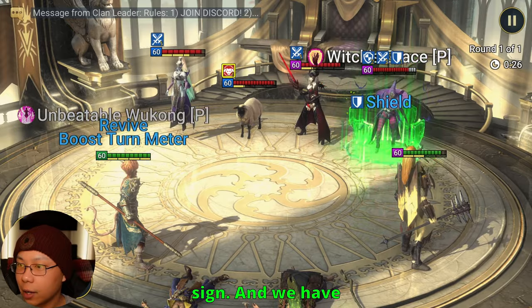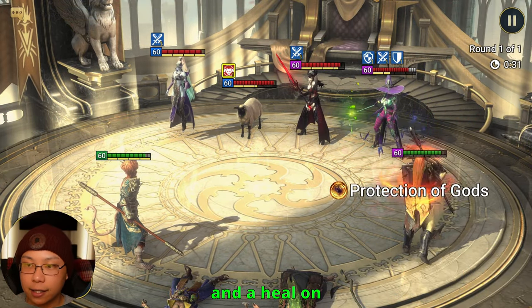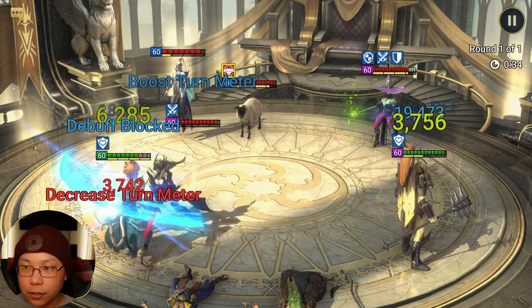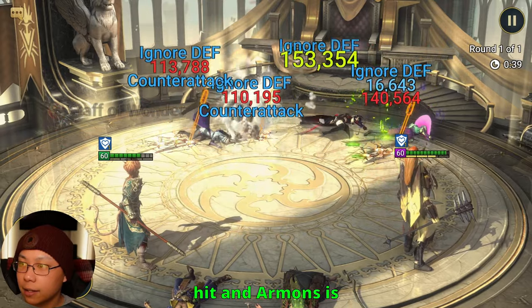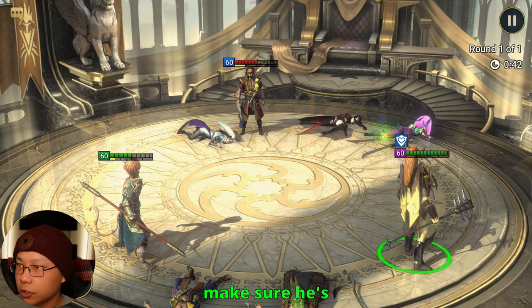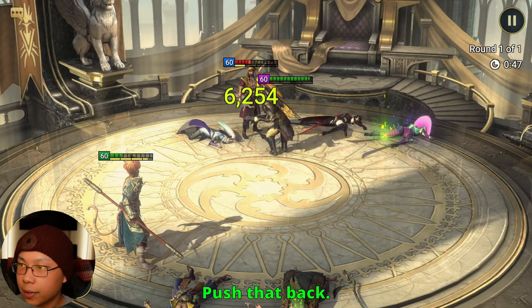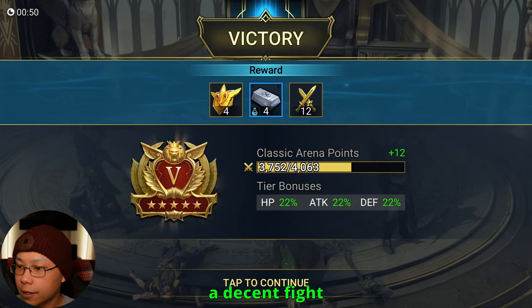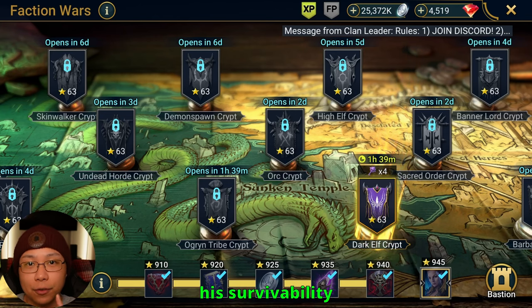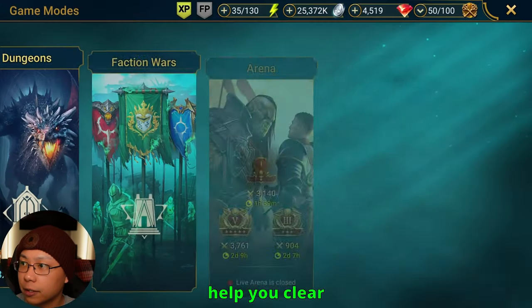We have Sun Wukong, so we're going to place a shield and a heal on everybody. Shields are very OP in this game because we're able to survive through a lot. We're going to hit Armands, make sure he's very well taken care of, and push that back. That's a decent fight. His survivability skills, as well as his ability to push back turn meter and increase cooldowns, are also going to help you clear the Orc faction crypts.